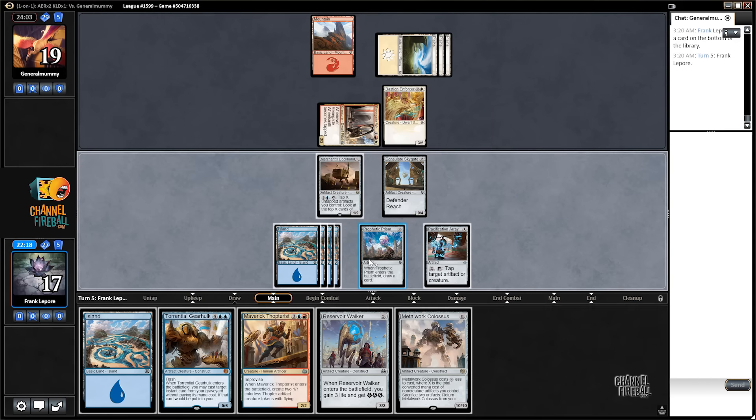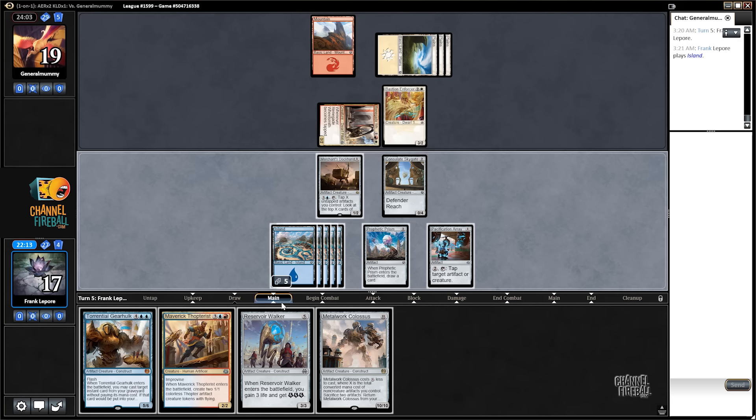How much does that guy cost? A lot still — eight mana. So... Maverick Thopterus. We can tap the Prism — we have to tap Prism for a red, but then we can tap Skygate. I don't wanna do that. I think we're just playing Reservoir Walker here.